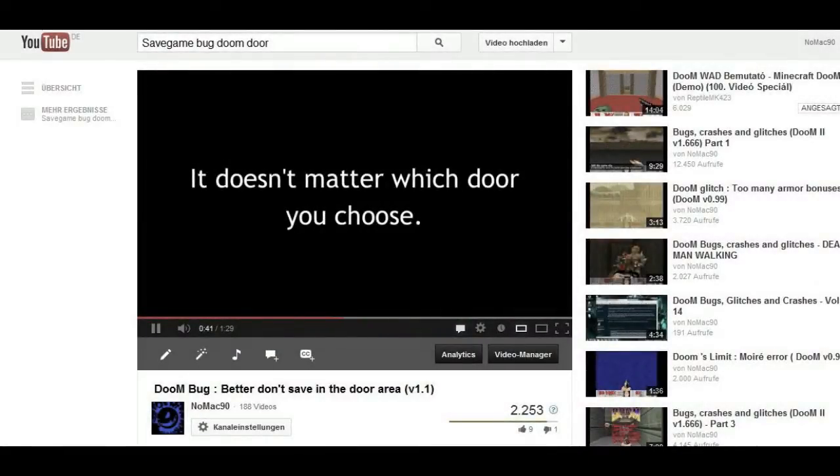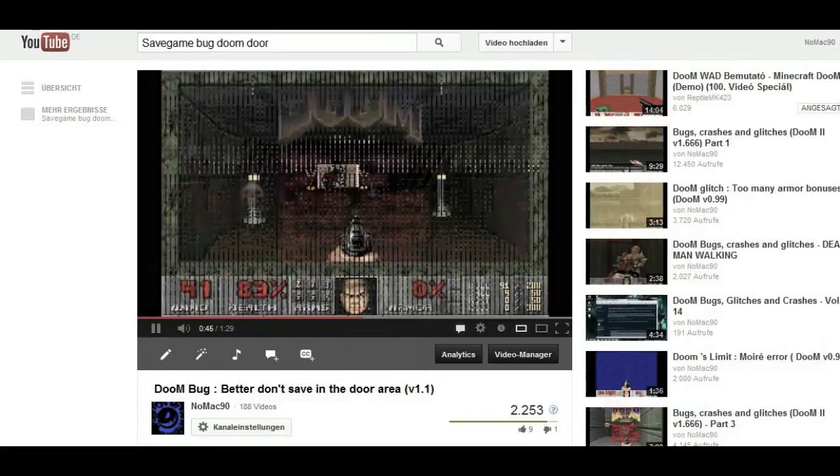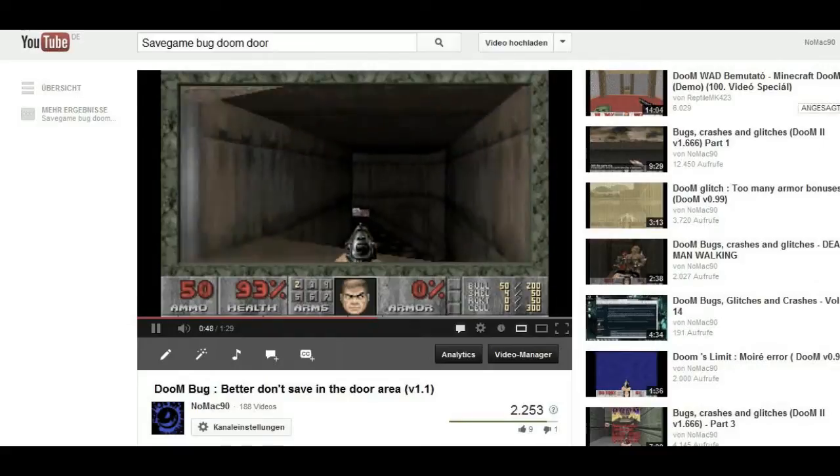Save games could crash early versions of Vanilla Doom if saved beneath an open door. That one got fixed, but this save game also kills newer versions.